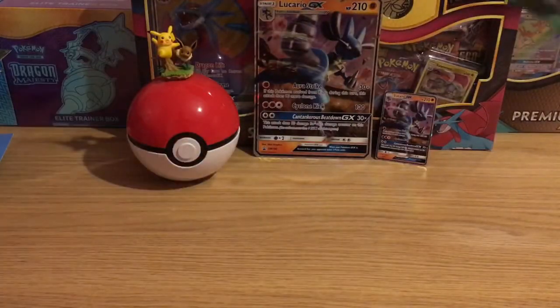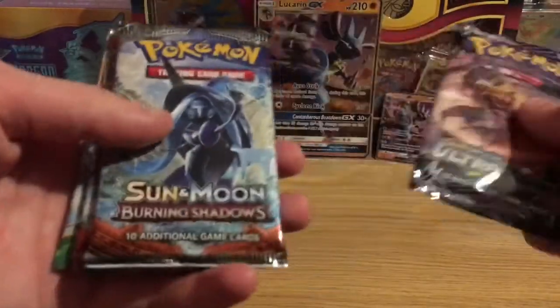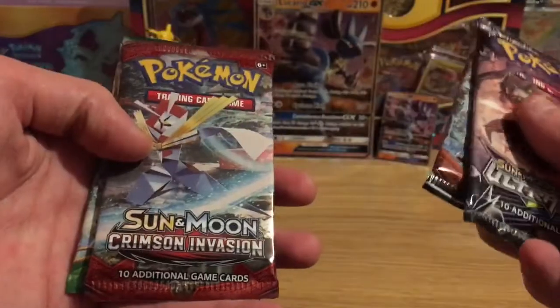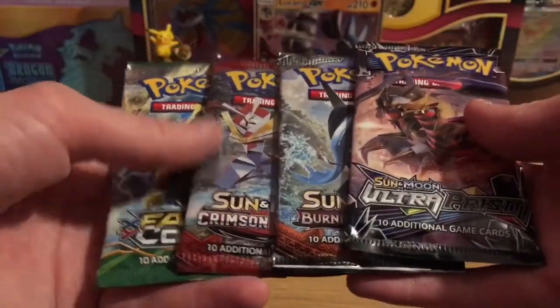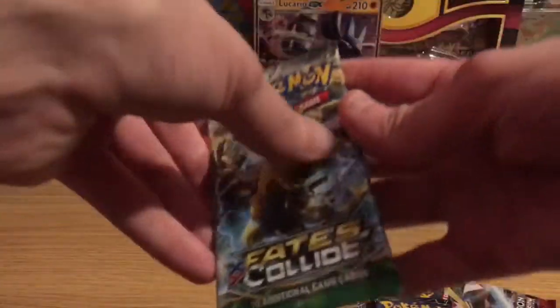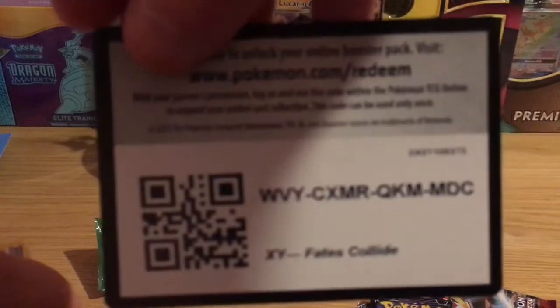This is plastic. And we've got Ultra Prison, Burning Shadows, Crimson Invasion, Fates Collide. I am going to go with the Fates Collide pack first. Open it up, see what we can get. Code card for you guys — enjoy that.